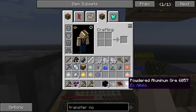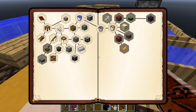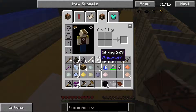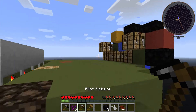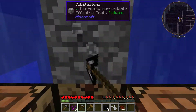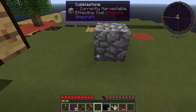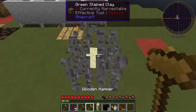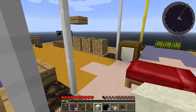We got zero redstone from that, whatever. Let's take a look at our quest book. Oh damn, I gotta do that whole thing again - you gotta be kidding me. That's fine, at least clay is easy to get now. All you gotta do is come over here and kaplow - kaplow, there we go. Dust step one completed.